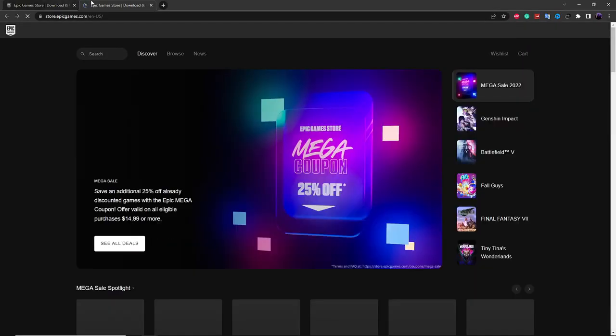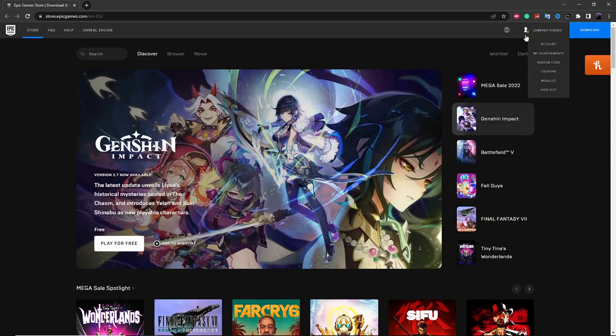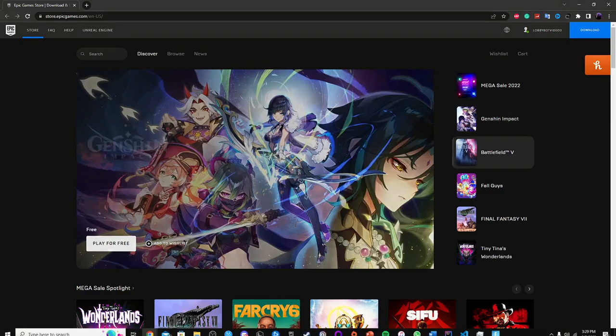This is just going to take you to the Epic Games website. Once you're on here, you want to create a new Epic Games account, or if you already have a second Epic Games account you can log in with that. Just create a second Epic Games account and log in on this browser. If you don't know how to make an Epic Games account, you can go on YouTube and find a video — it's pretty simple.